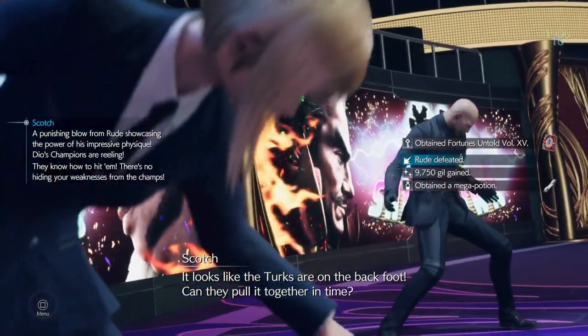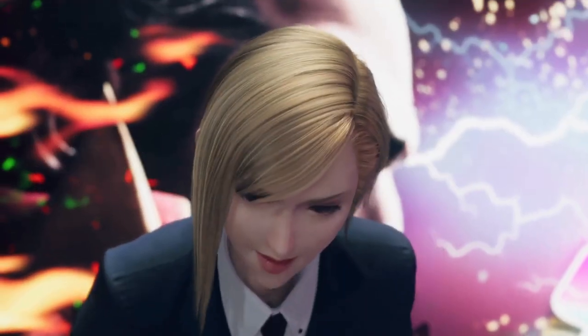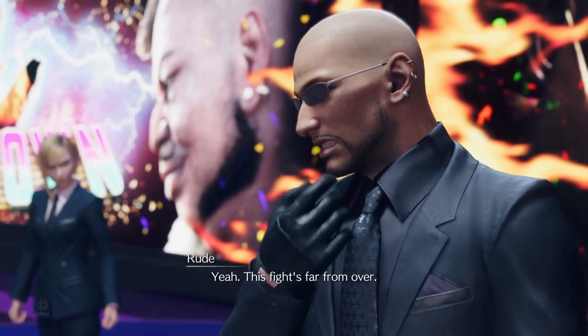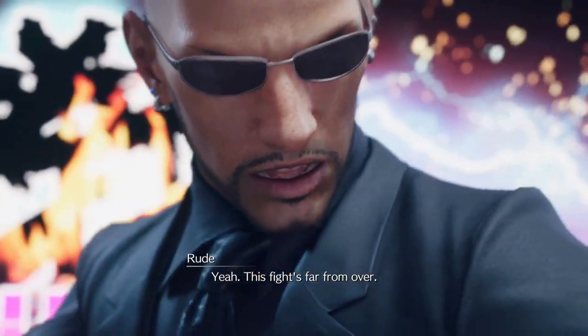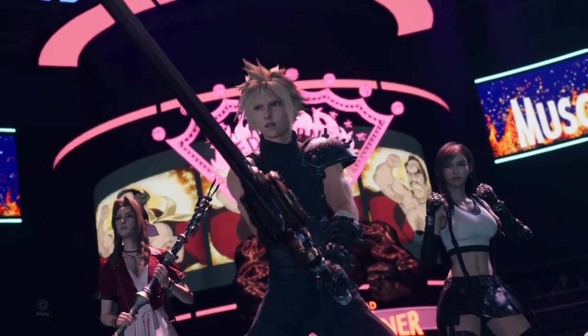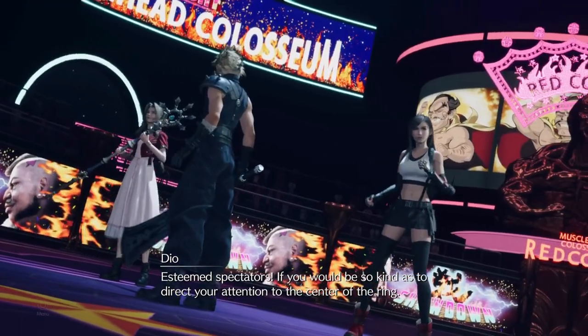Now we have come to the fight you have probably all been waiting for: Rufus Shinra and Darkstar. This fight is right after the Rude and Elena boss fight — you get no breathing room. If you want to change your materia and equipment, you can do so. Just after you defeat Rude and Elena, hold square and you can change the materia setup for Cloud.